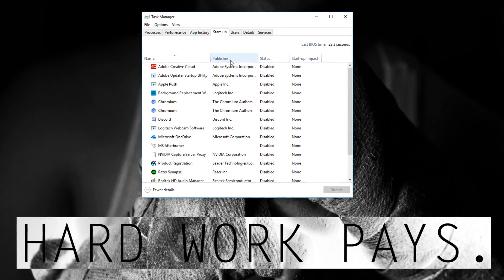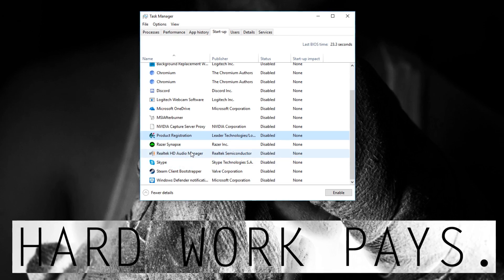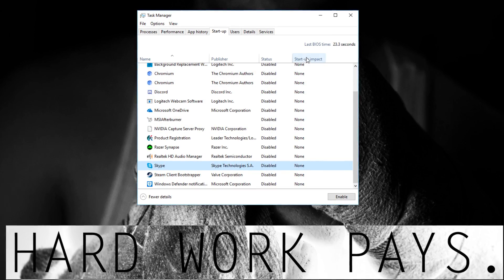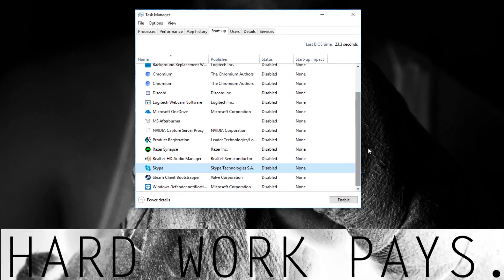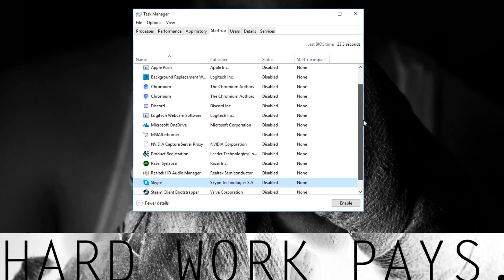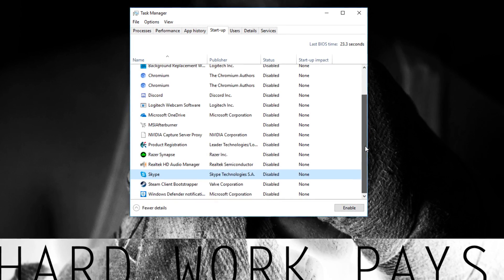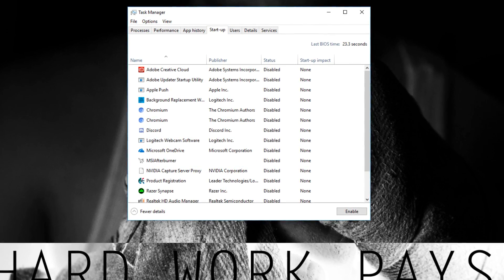Also in Task Manager, click on the Startup tab. Make sure everything is disabled except things you really need — maybe Realtek HD Audio Manager. You can see it shows a Startup Impact rating, whether it's High or Low. Programs set to start automatically make your PC lag when it boots up and keep lagging until you close them. For example, there's no point having Skype open on startup when you can just open it whenever you want. Make sure Skype is closed when you play CSGO.